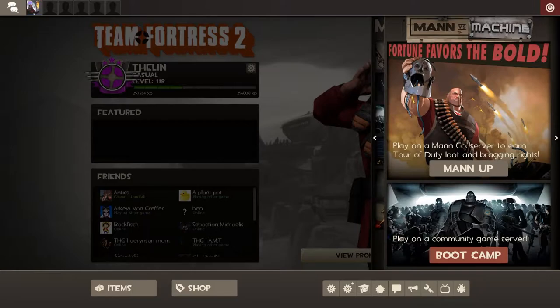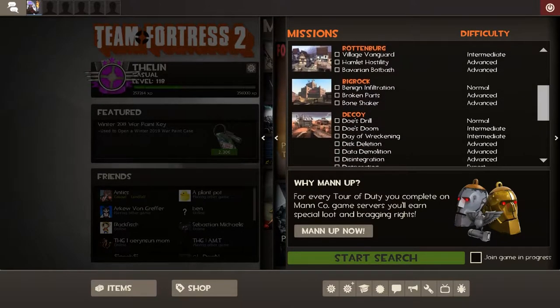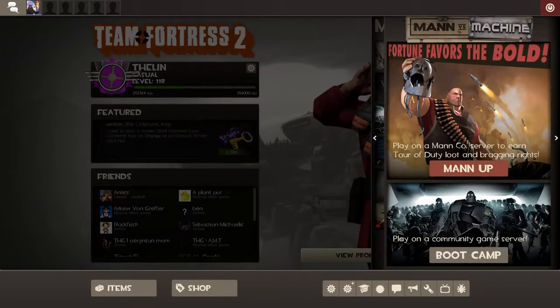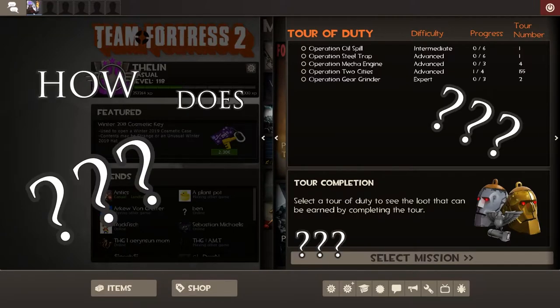Both modes have you fight against a certain number of waves of robots, and have you defend a bombshoot in which the robots want to plant a bomb. Bootcamp is the free version. You can choose between all the different maps that are available and their difficulty. The difficulty dictates what kind of wave you will get. In stark contrast, we have Man Up, the pricier version of MVM. This one actually gives you loot when you complete a map.